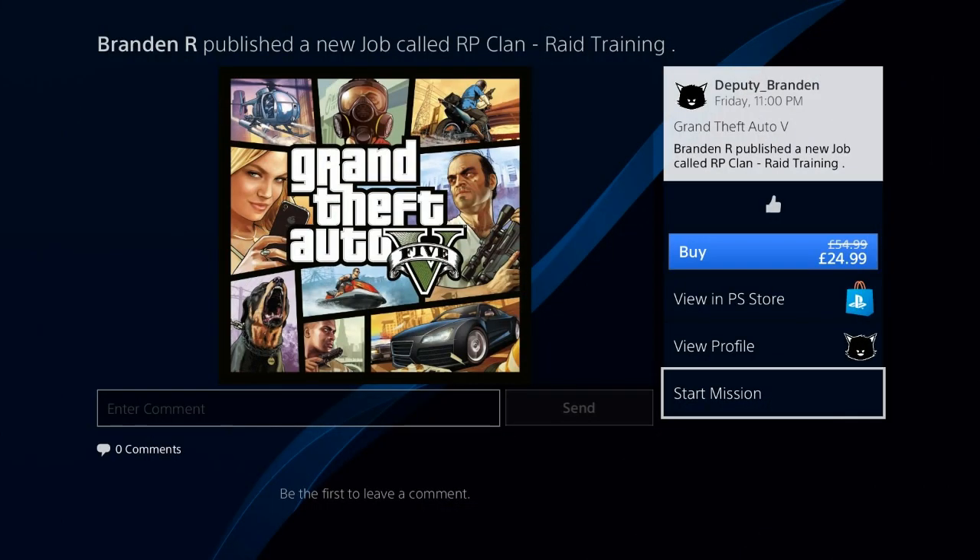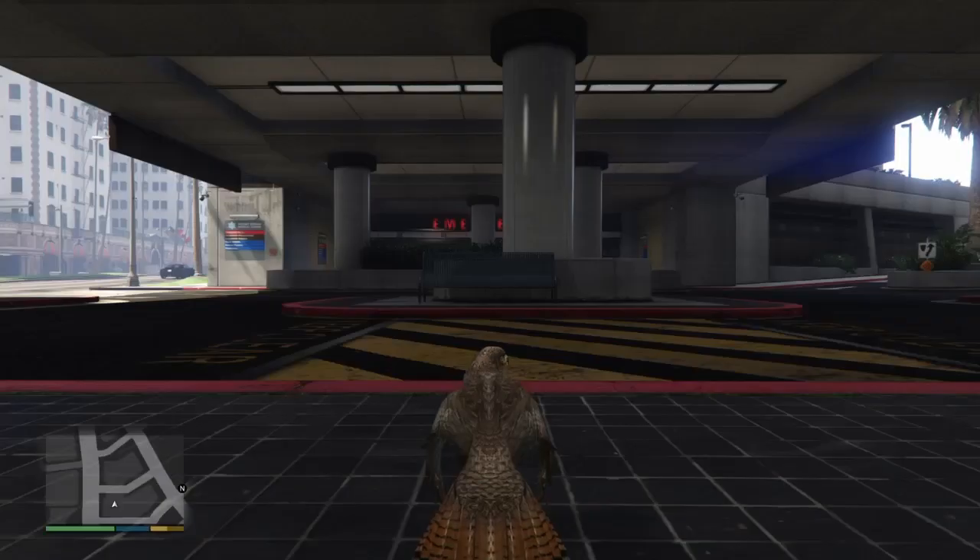From here, press your PlayStation button, go to your profile, find recent activity, and press X on start mission or start GTA Online — make sure it says start mission or start GTA Online. Whenever that in-game alert appears, press Circle on it, and you should be the bird in story mode.